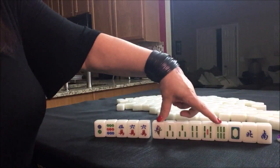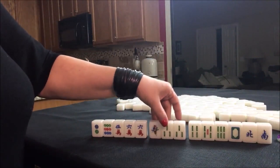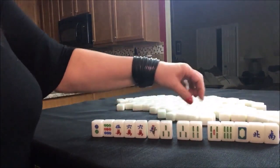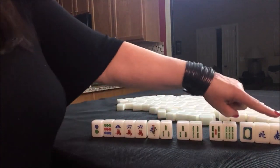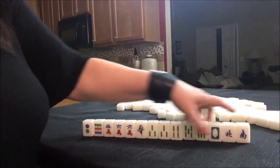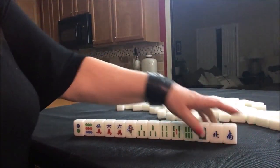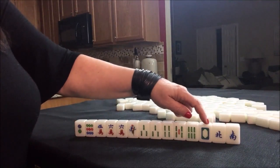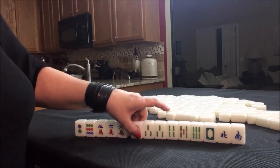We do have a healthy number of BAMs, and we have some chow potential with a 1-3, 3, 4, 5, 6. This right here is the weakness — single honors. We've got to pair up.